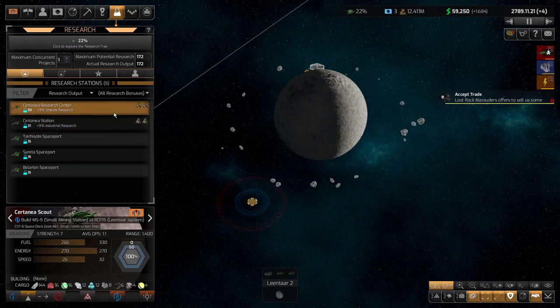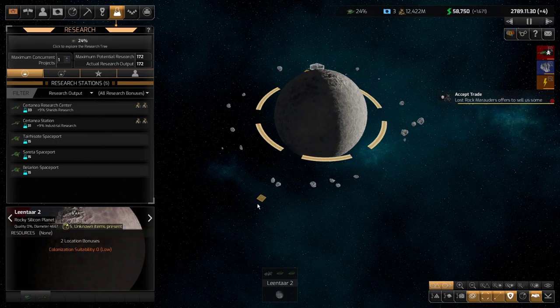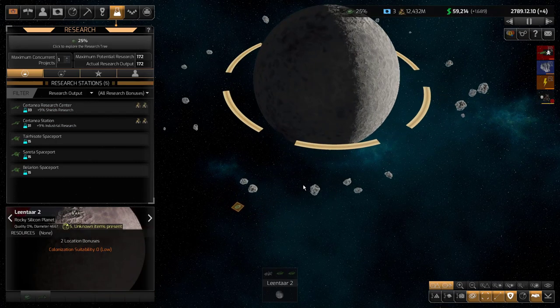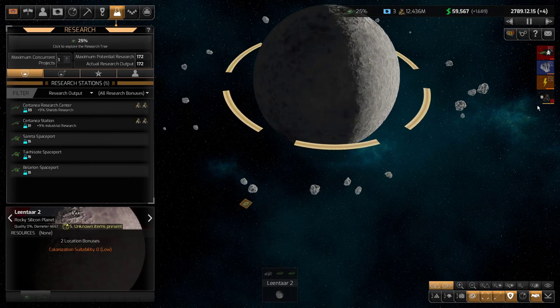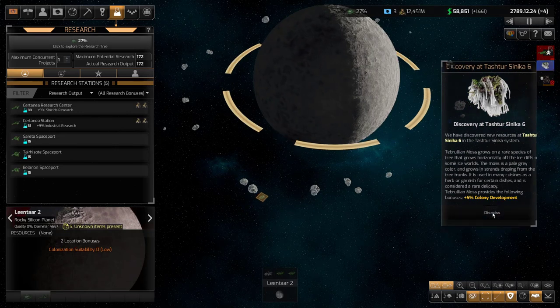If this research station also works, we're going to get another 33 research plus the 10% bonus to all research, which is going to be great. We'll probably easily break 200, and that will give me a huge advantage. Maybe I can get some early combat techs going and finally get rid of these pesky pirates.